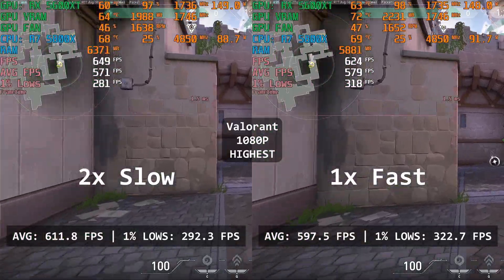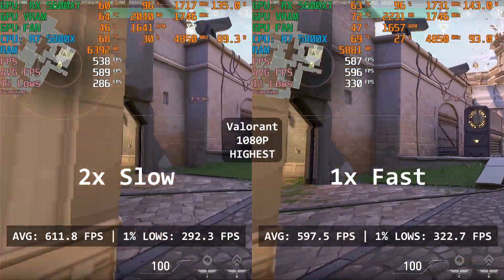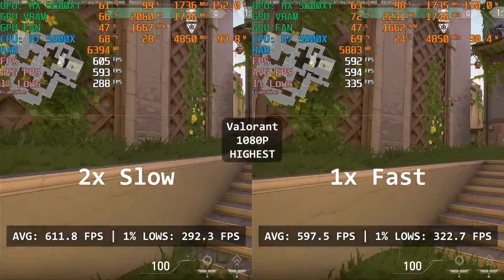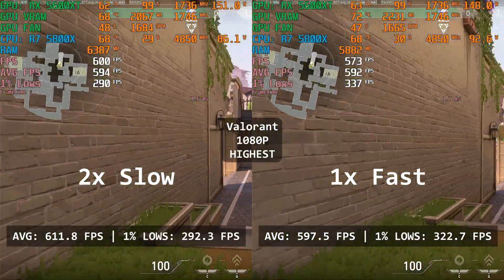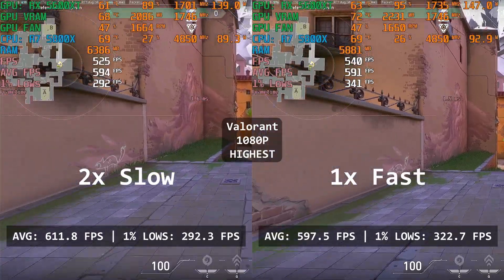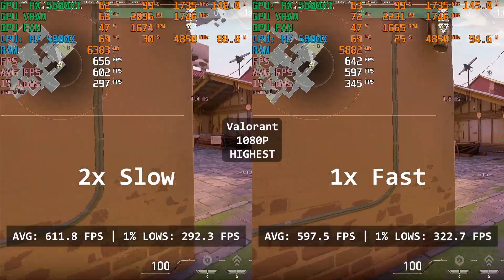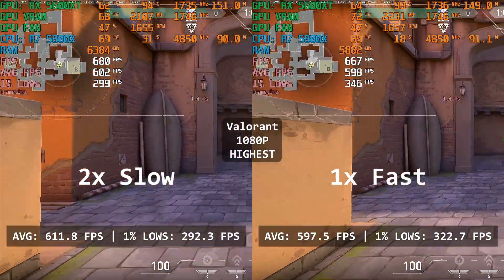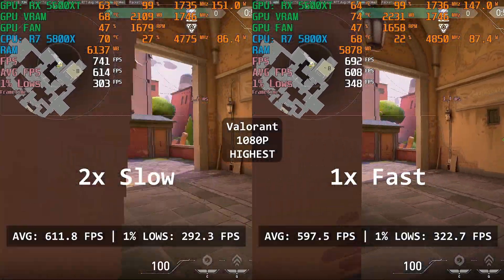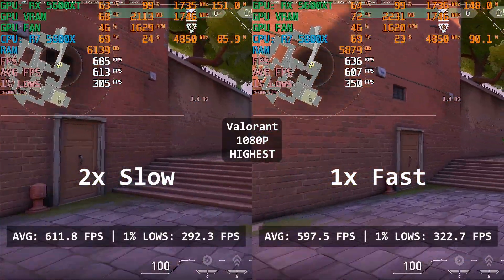Let's start off with Valorant. Valorant runs pretty great on both configurations. The single RAM is averaging an FPS of 598 with 1% lows of 323. Meanwhile, the two RAMs have a slightly higher average FPS at 612, but interestingly a lower 1% lows at 292. Will somebody really notice the difference between these two configurations? I doubt it. They both produce really high frames, so the result isn't really that important. But anyway, the two RAMs is slightly better, at least in terms of average FPS.